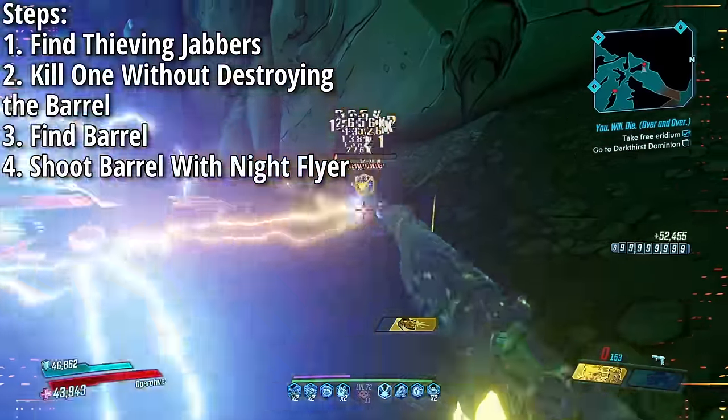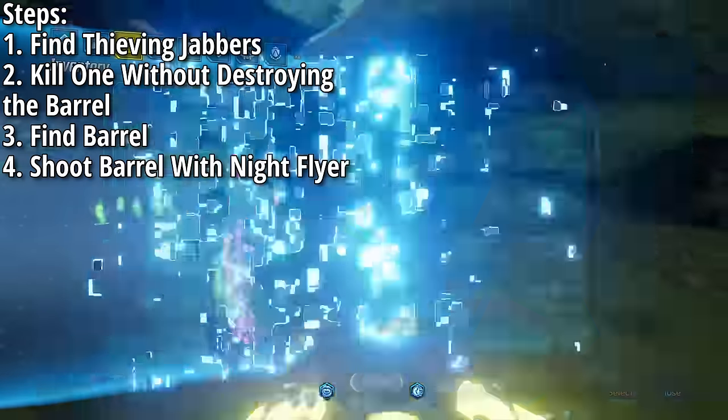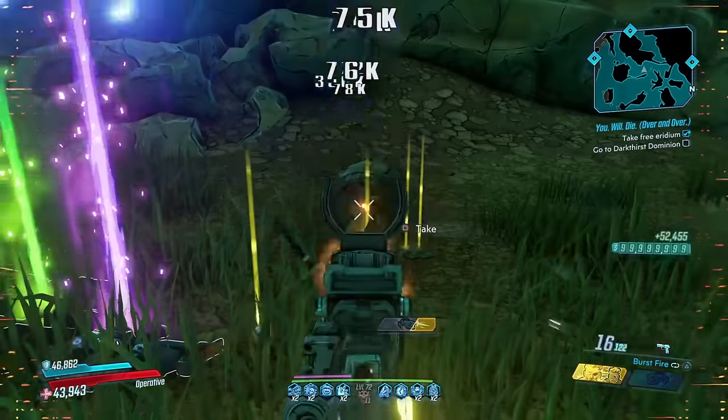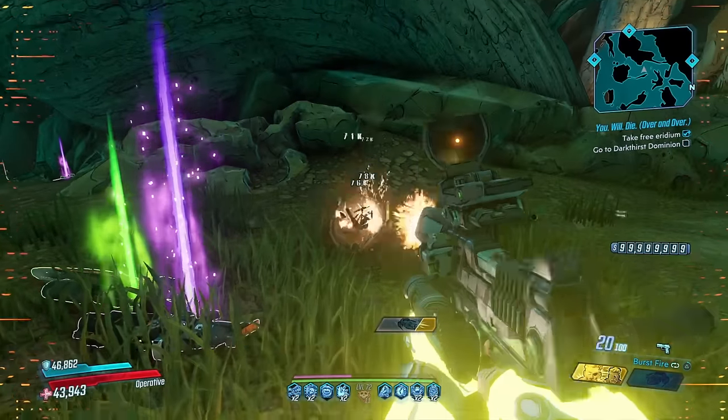Once the jabber is dealt with, find the barrel he dropped, then equip the Night Flyer pistol and start shooting the barrel. Money will start flying out every time you shoot it and it will never be destroyed because the Night Flyer can't kill anything.